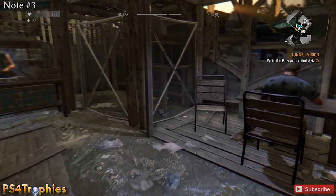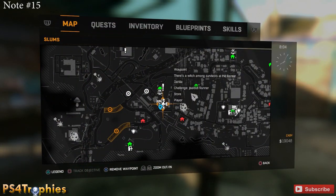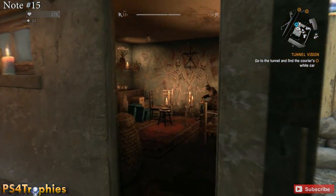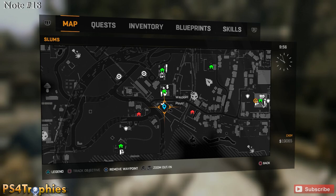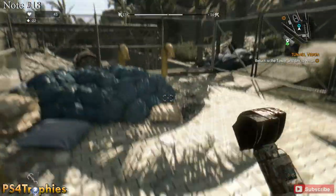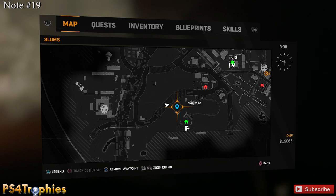There are a few notes in another safe house area: one is on the desk where a guy is eating soup, right on the corner of the desk, and a second is just a tiny bit south of that location — by an old woman, right on her desk. Just a little south of there is our second-to-last note, number 18, in a completely fenced-in area next to a pile of garbage bags.